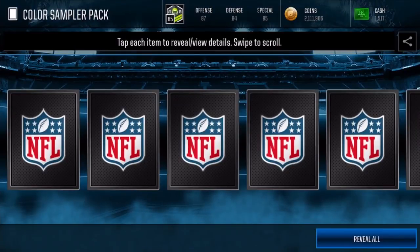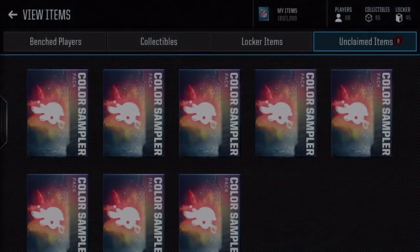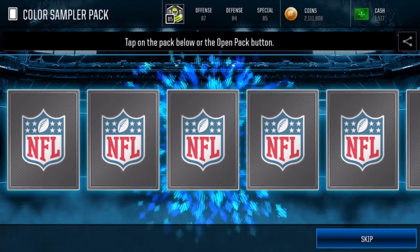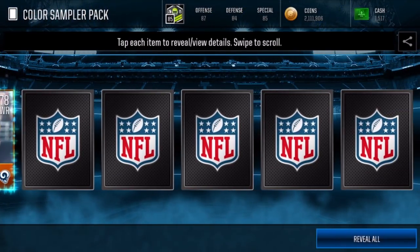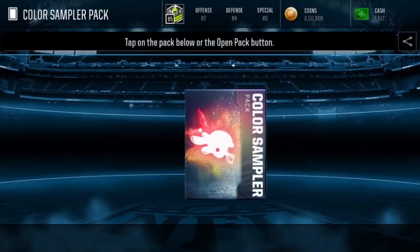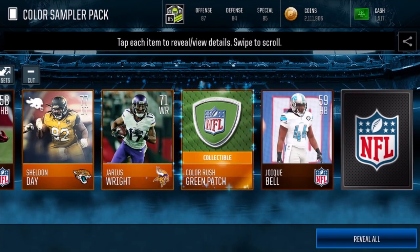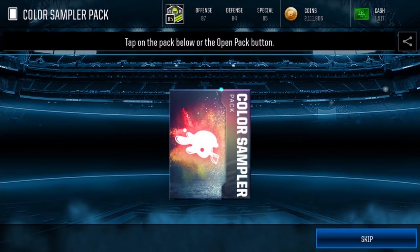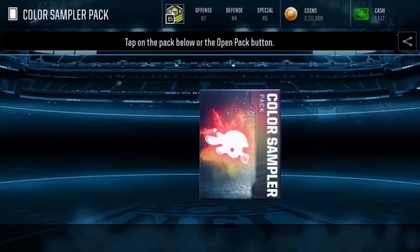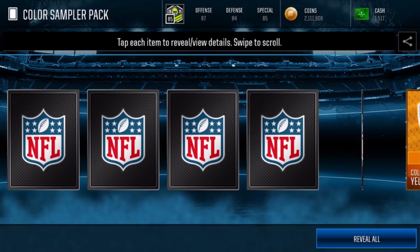If I get one elite I'm a happy man. Orange patch — I don't want orange patches, I want elite Color Rush players. Come on. Chris Hogan put up some good numbers last week though — two touchdowns, pretty big for being the third receiver. You've got Gronk and Brandin Cooks, but Chris Hogan holds his own. He catches some passes. Then again, I guess it's not too hard when you've got Tom Brady throwing to you.